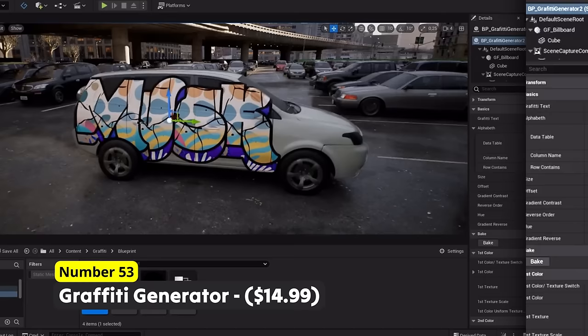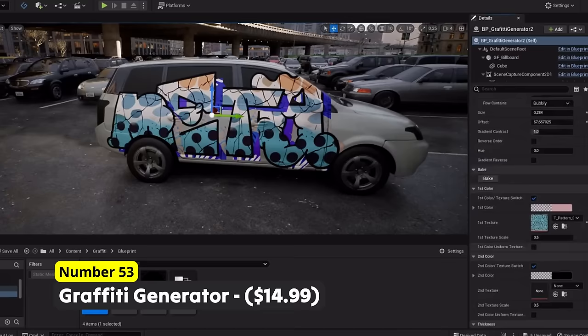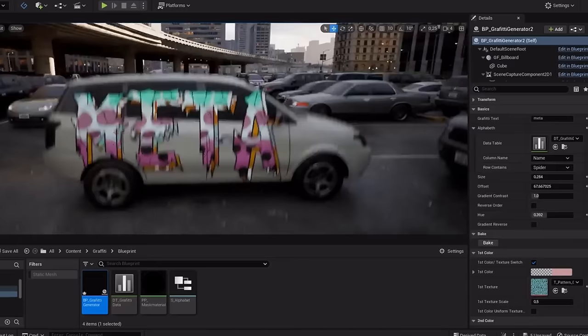Give your city the final realistic touch with Number 53: Graffiti Generator. Add customized graffiti onto any surface. Just input what words you want the graffiti to spell, set the style and change some other options to create an infinite amount of different graffiti. You can also add your own textures or browse a library of pre-designed patterns.